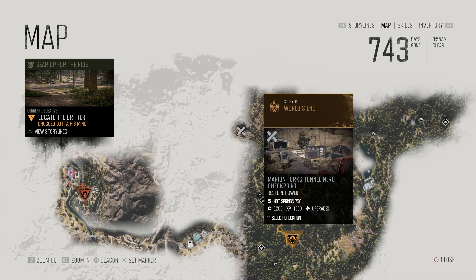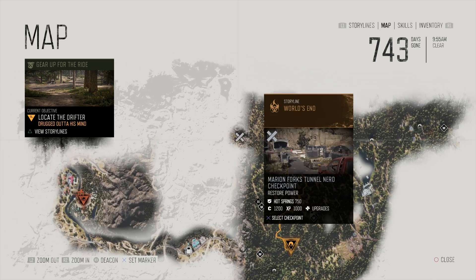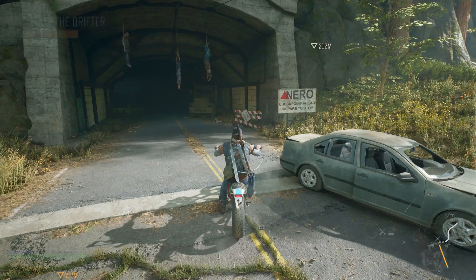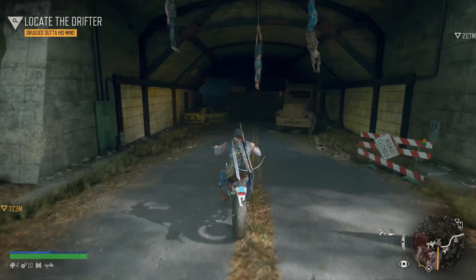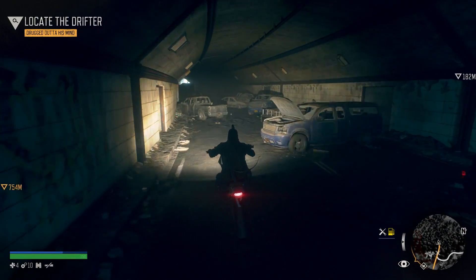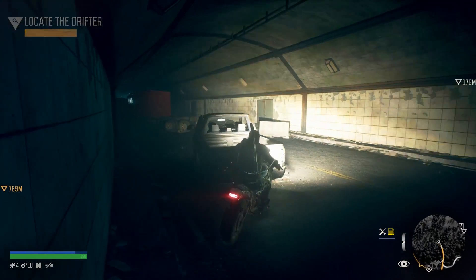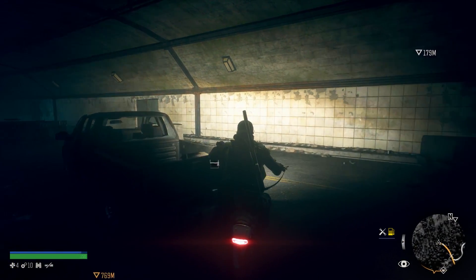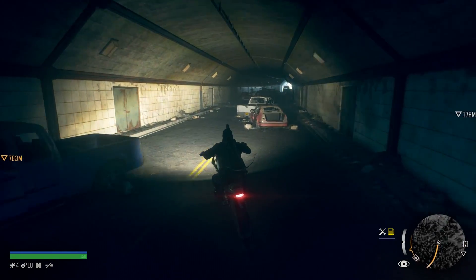You can go a couple of ways to get here, but the way you will most likely get there is from the tunnel in Cascade right here. There were no freakers for me and on my way back I only ran into two. Ride your bike through there and move the cars out of the way. Move that car, and then the next car you actually have to get on the other side of and push it towards you. Once you do that, you can get out with your bike.